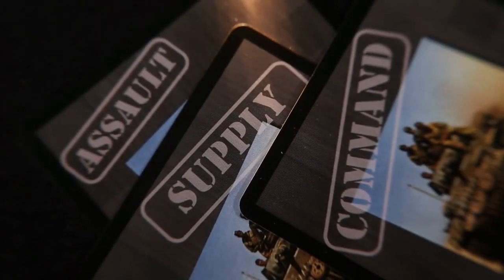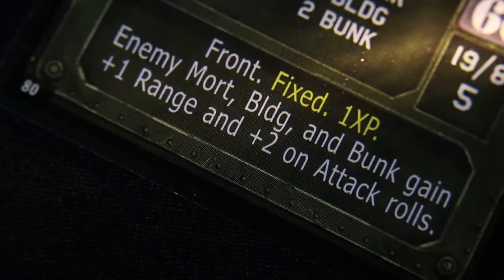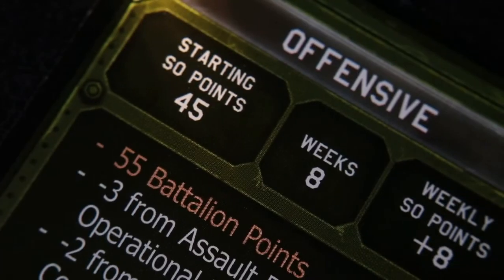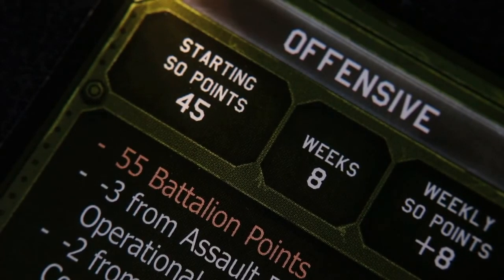To determine where enemy battalions are placed, draw one card from each of the assault, assault supply, and command in that order and repeat if necessary. Fixed battalions do not move and can be identified by the building graphic. Stop drawing battalion cards when they reach the objective card's battalion point value.